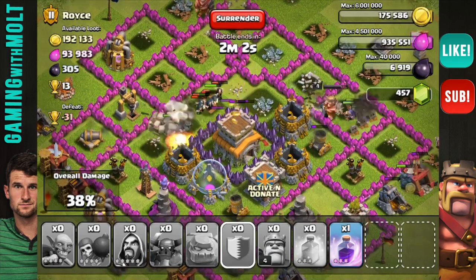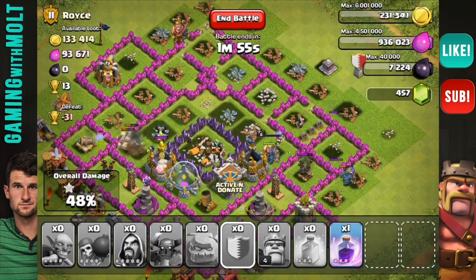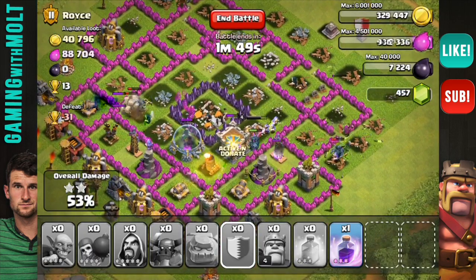That mortar is doing work on my wizards but they are still working their way around. The barbarian king is in the middle, the majority of our wizards are still alive, as are our PEKKAs — we're actually doing really, really well right now, working our way around.